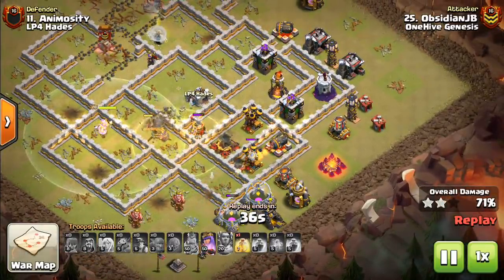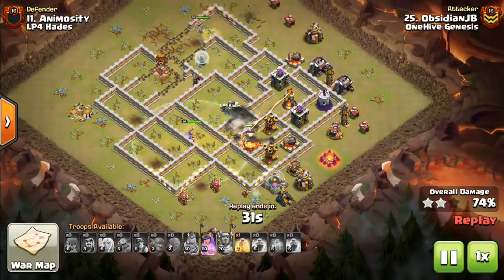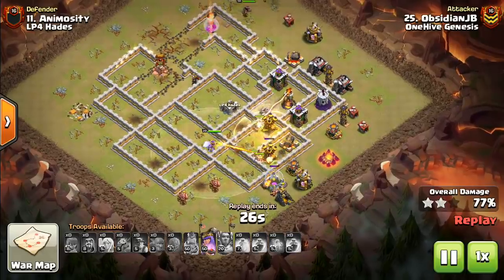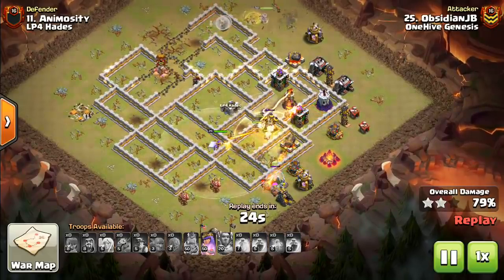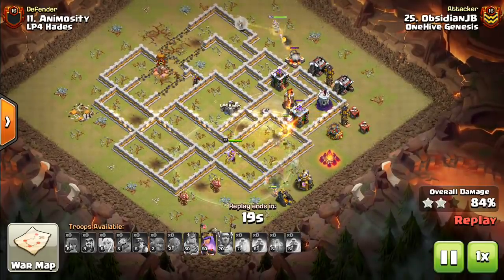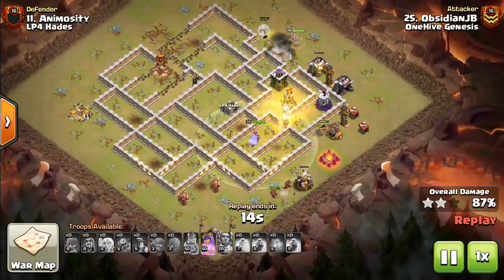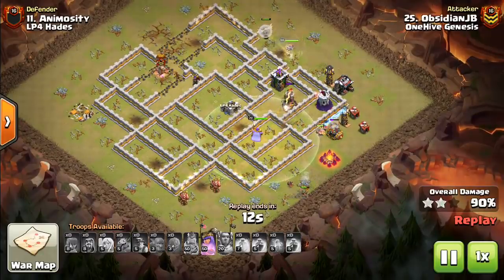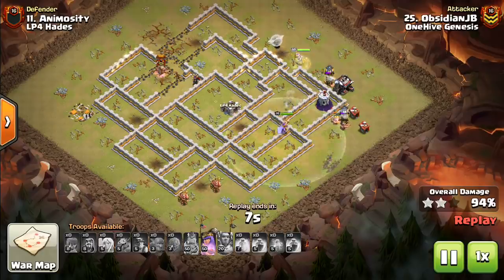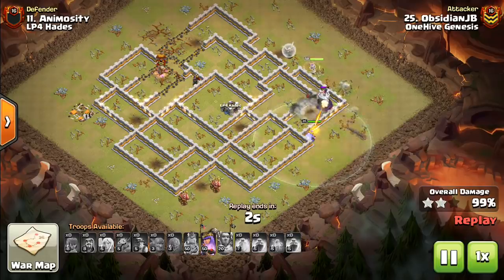You've seen it twice now — it's just about setting up a Queen Charge, typically using that Siege Machine to get her into the base, whether it's a Wall Wrecker or a Stone Slammer, which seems to be really effective at Town Hall 11. Then using the King somewhere else, and based on what the King and Queen can clear, you want a nice three to four building-wide pathing for the Miners so you can use your heal spells effectively. As you can see, a bunch of Miners are left up — that'll do it.